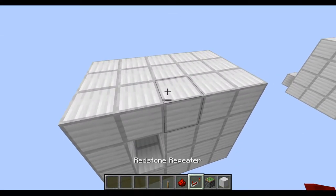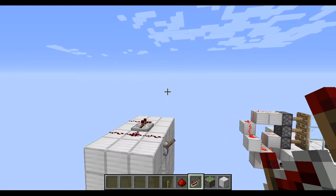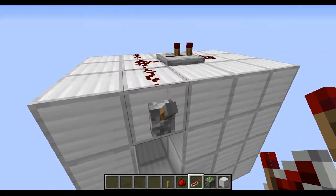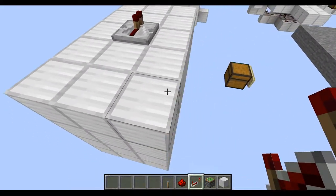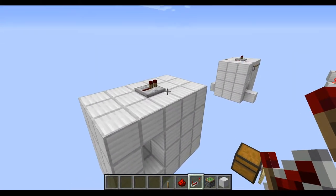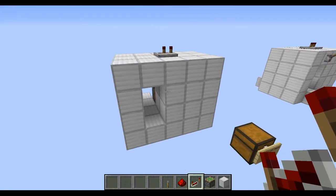Then you need to put your redstone repeater on the top block. You click that once — or hit it, whatever device you're on.